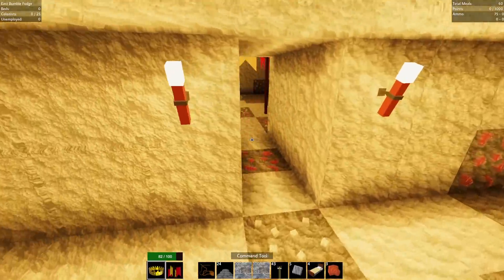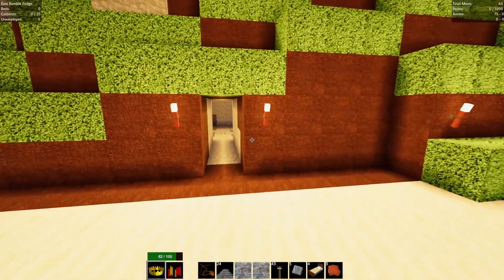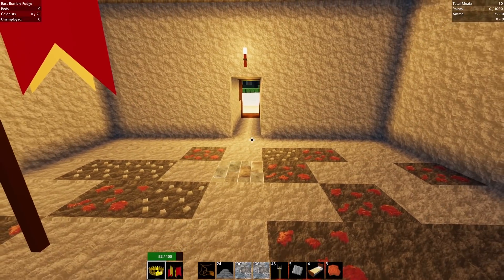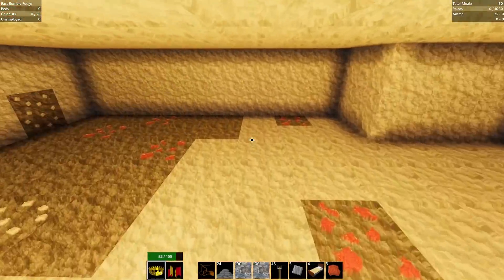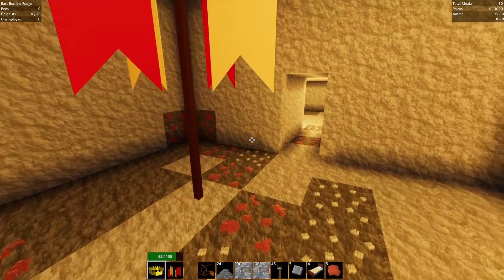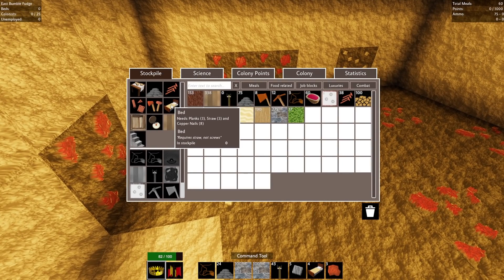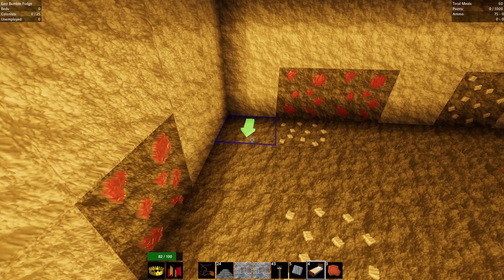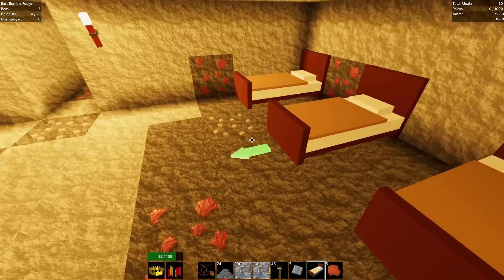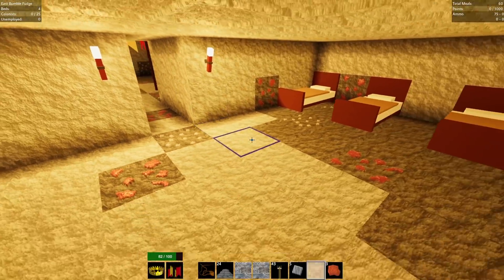I've got a couple rooms cleared out. I didn't know if I would get attacked without colonists — I guess maybe you don't get attacked without colonists, which is pretty interesting. I need to figure out how to move the flag. Anyway, this is going to be the main hall and over here will be the first bedroom. I went ahead and made some beds — to craft, all you have to do is click on the workbench and it tells you exactly what you need: planks, straw, copper nails. R to rotate, and right-click to place them down.